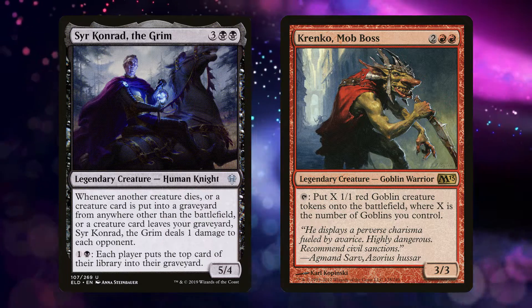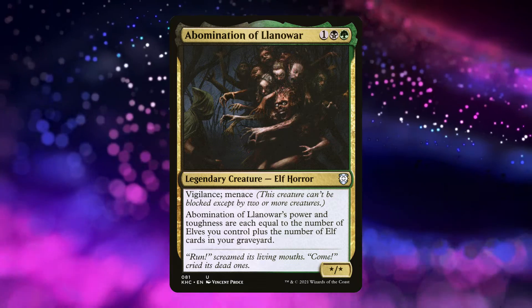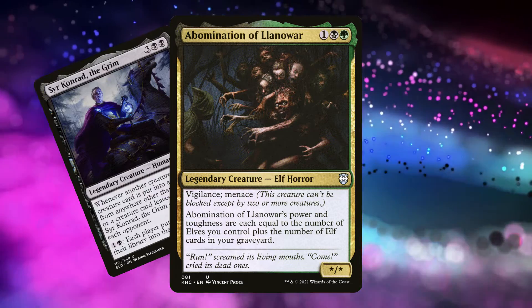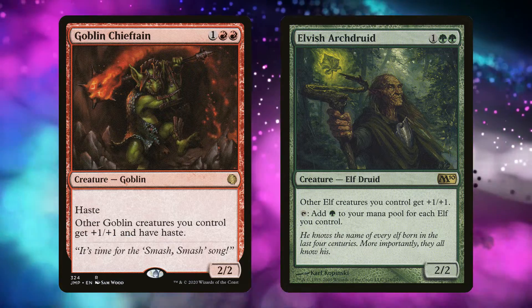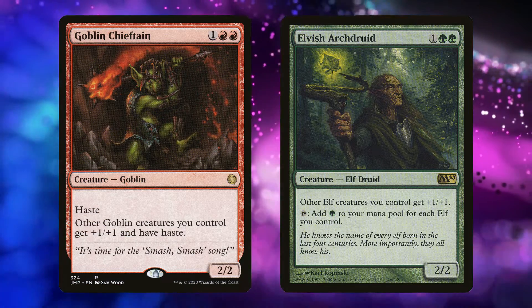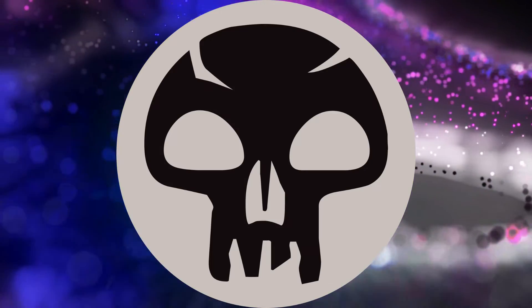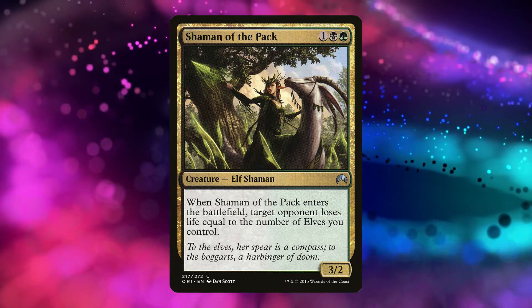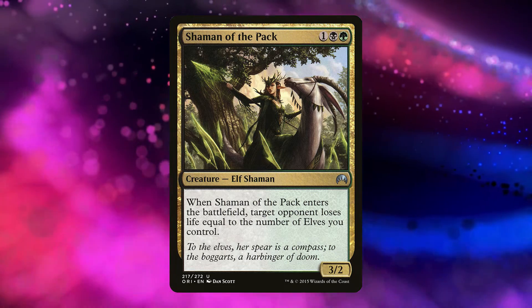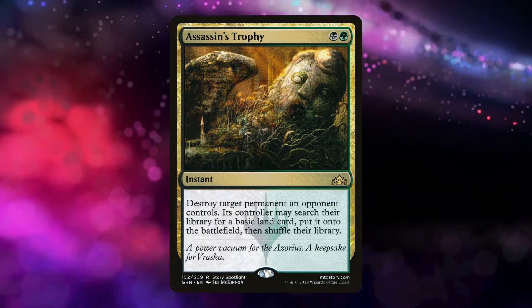If those past two decks interest you and you can't decide between them, may I suggest the Abomination of Llanowar. With it, you get a fun graveyard theme while also fully committing to a tribe. Goblins and elves have been in Magic forever, so you get a bunch of great budget cards. Black isn't normally an elf color, but there are elves only playable in a black-inclusive deck, and you also get access to black-green removal, which you should always be running more of in commander.